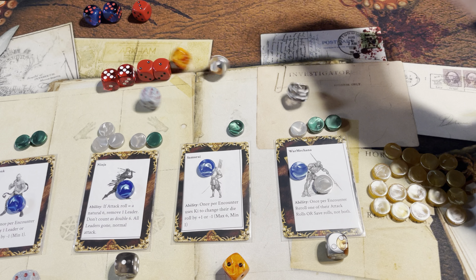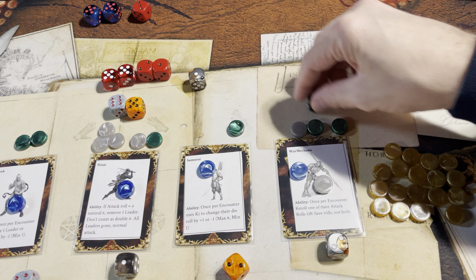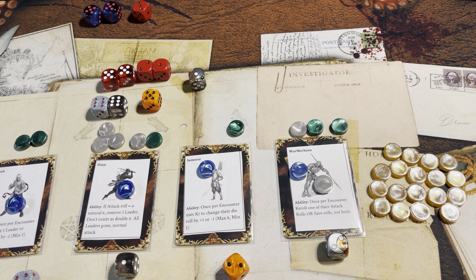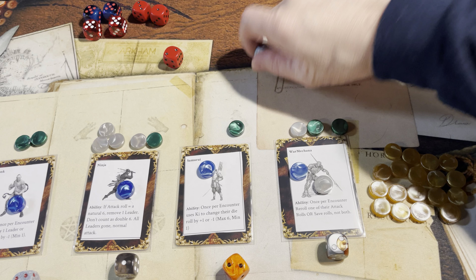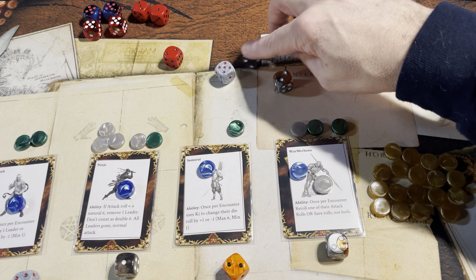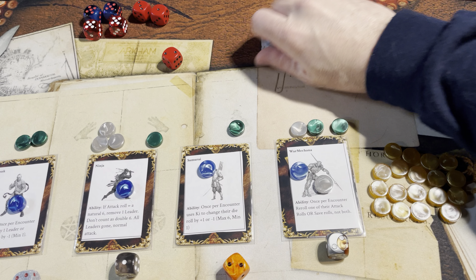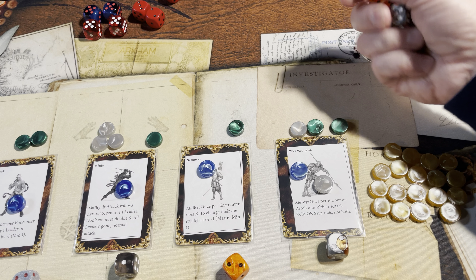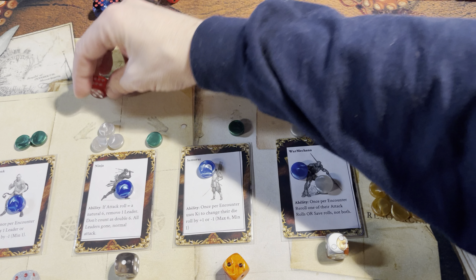Encounter roll — doubles defeats a five, five defeats a five, one defeats a one. They have to make one save — the ninja has to spend an experience point token, and makes it. Now they go into an encounter roll — boom! The samurai comes down on that hazard and takes it out. Each gets a loot token. And the final level of the final delve of the campaign.